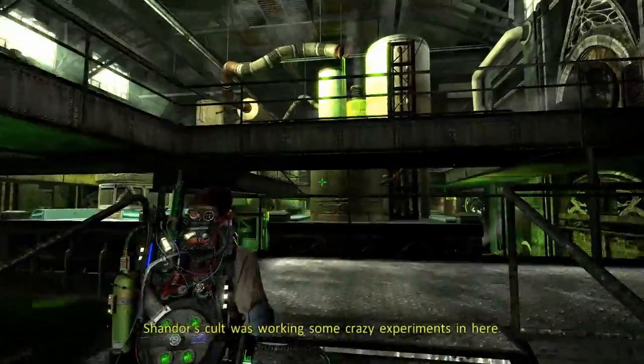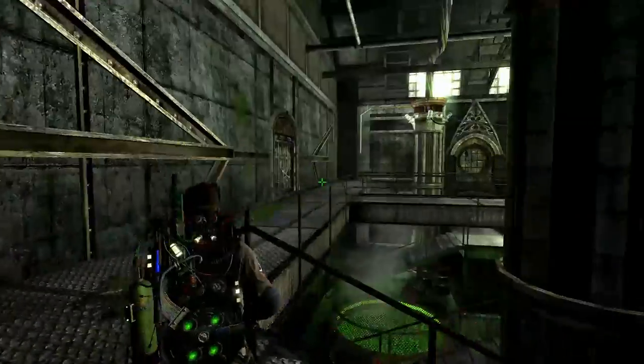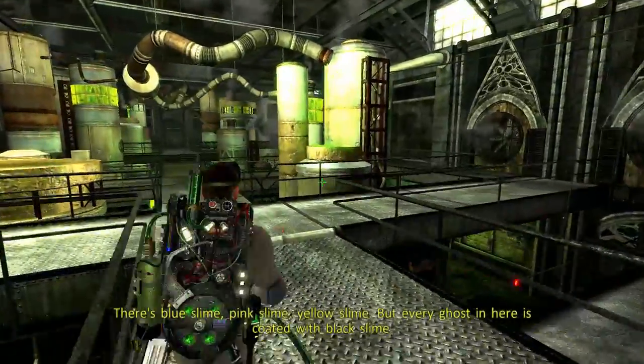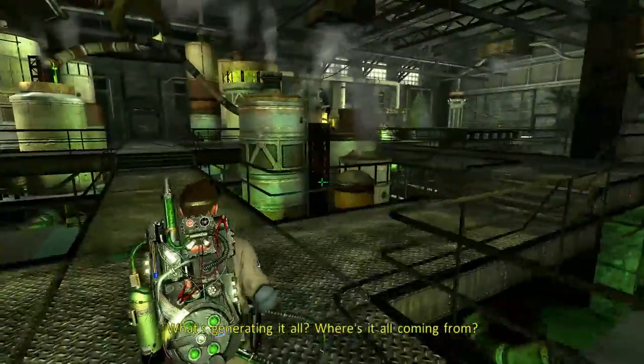Anyway, we gotta make our way up here. There's blue slime, pink slime, yellow slime, but every ghost in here is coated with black slime. What's generating it all? Where's it all coming from?